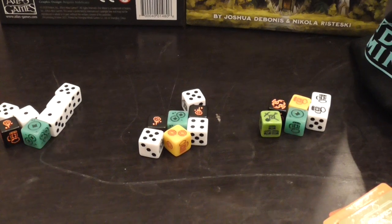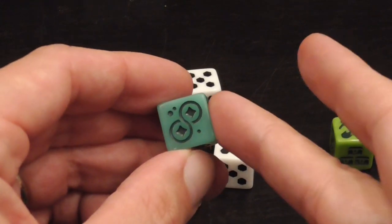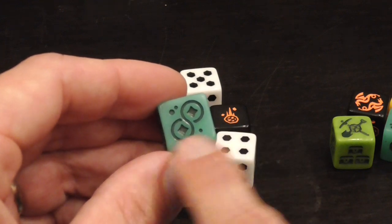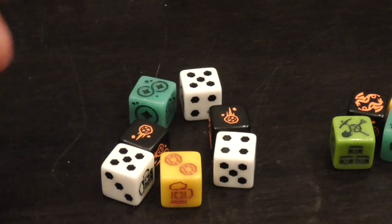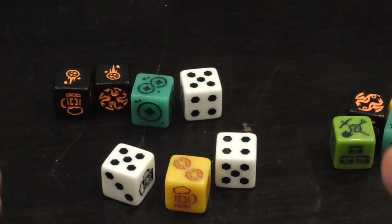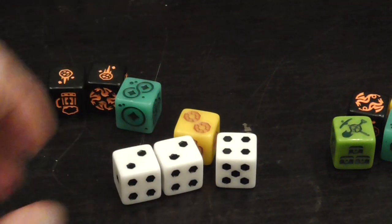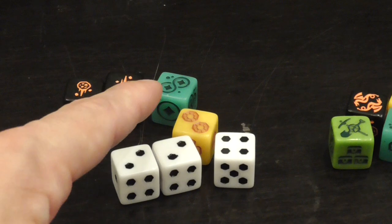Then we move to the magic phase, in which we can activate these symbols. The number of symbols you see indicates how many dice you must reroll if you choose to use that effect — you cannot reroll just one if two symbols are showing. You cannot reroll the danger dice, which are the ones with the dark background. Players use their magic dice, and then it's time to score.